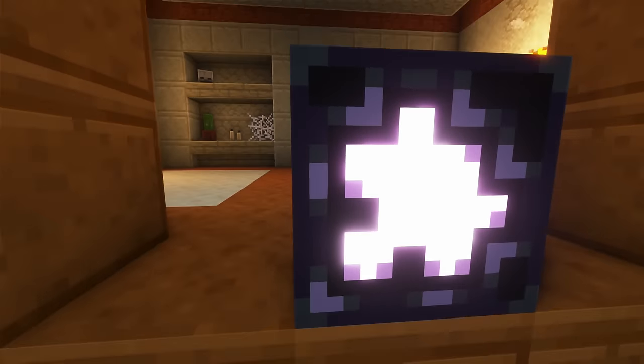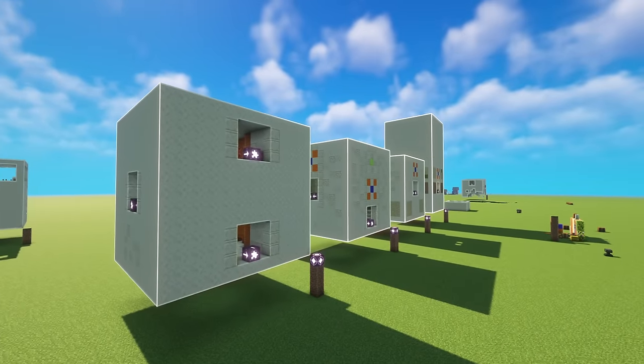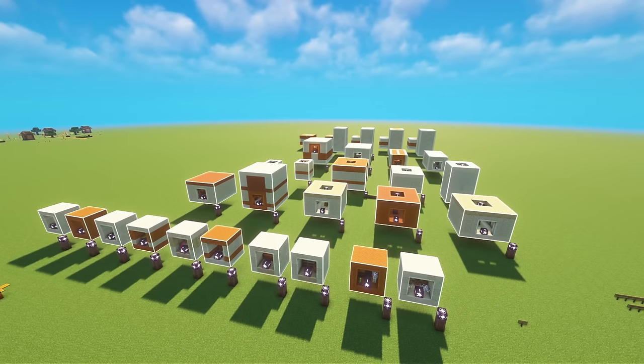I'm going to spend the rest of the day messing with these jigsaw blocks, which basically tells the structure how to spawn during world generation. I want each jigsaw block in a large room to connect to one of the smaller rooms.